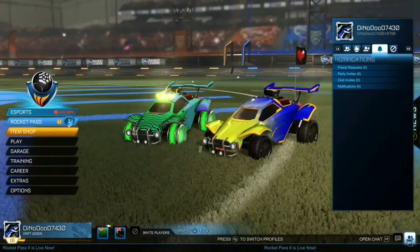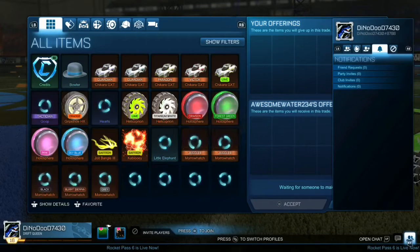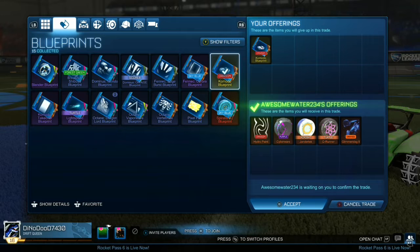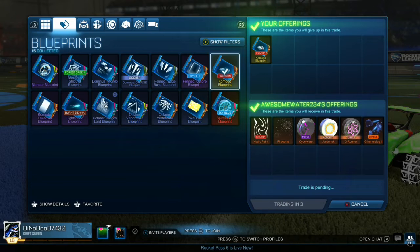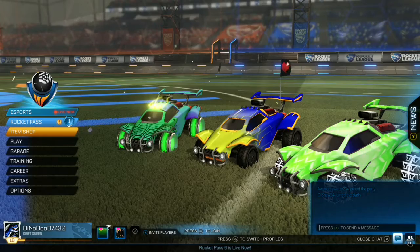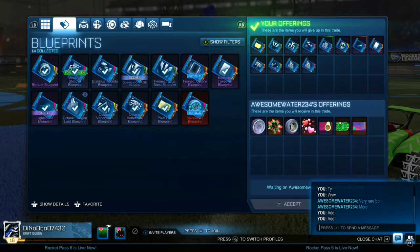A lot of this trade relates to the first video, so it's a carry-on from episode 1. If you haven't already watched episode 1, it's live on my channel. In episode 1 we actually bought a crimson komodo blueprint for 20 credits — it was a panic buy, probably not my best move. But as you can see here, we sold it for a couple of items. Like I said in the first video, the komodo blueprint costs more to build than it would cost to trade for it, so I was just happy to get a couple of items for it.